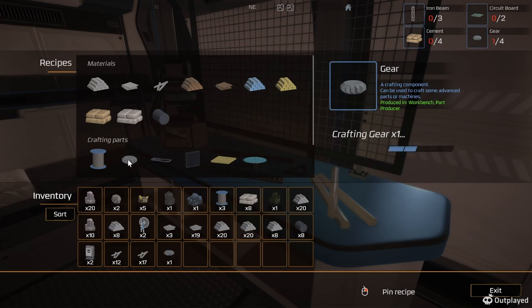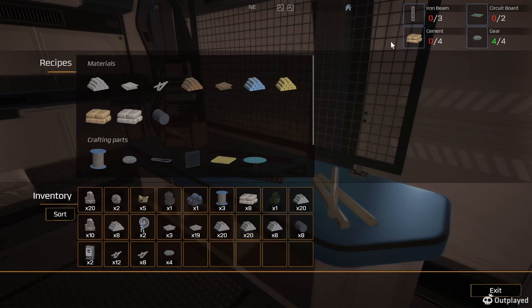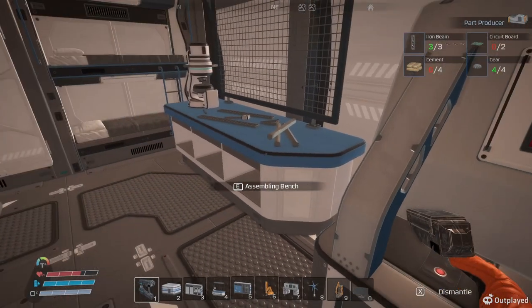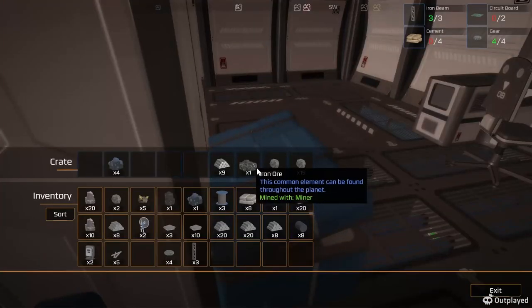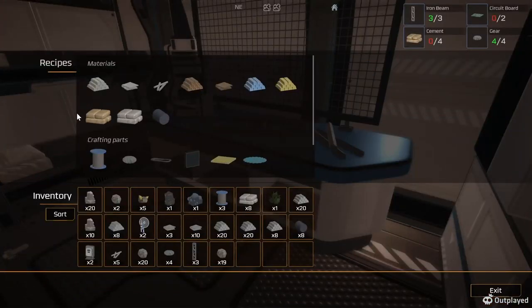One, two, three, four - we got four gears. Let's take a look and see what we can do - we need three of these. Now we need cement, and to make cement we need rocks. I know I saw some rocks in here. Let's make cement.